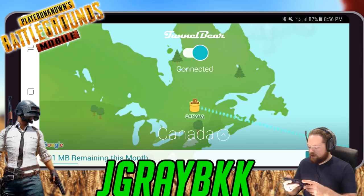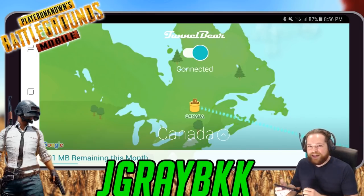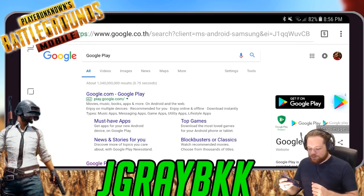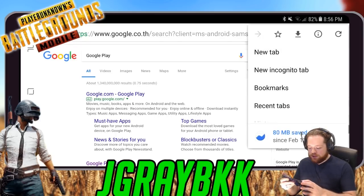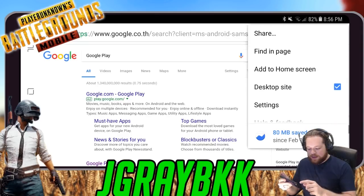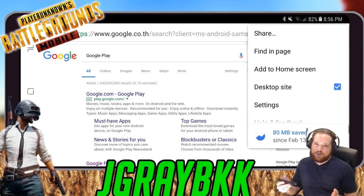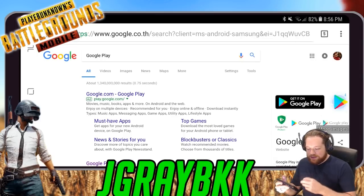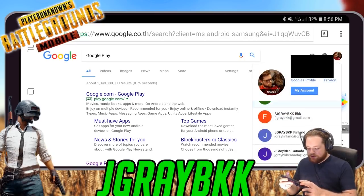The next thing you need to do is make a new Google account — a new Google email. Canada is one of the nice ones: you don't need a phone number to make a Canadian email account. Open up Google Chrome and make sure that you are in desktop mode. Open up the settings for Google and click that little desktop mode checkbox — it makes things easier.